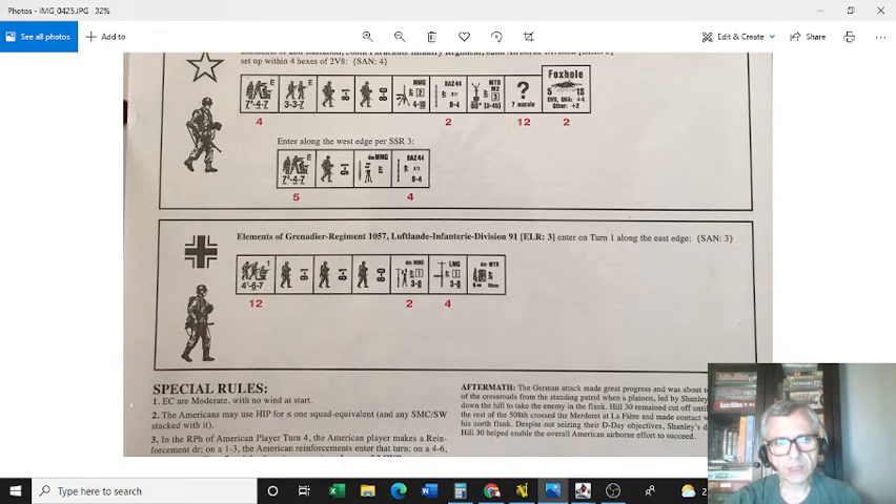As the German, you have 12 squads. For both the attacker and the defender, deployment is of paramount importance, and you have to use it wisely. What's important for the Germans are the minus-one combination of two leaders with the same factor. That means you can combine them in a fire group, benefiting from the minus-one DRM and forcing your opponent to split his firepower against your troops.